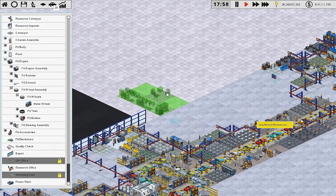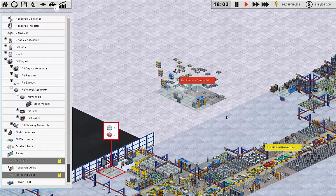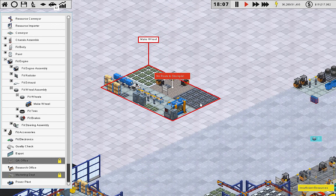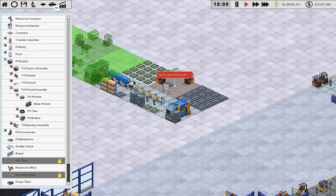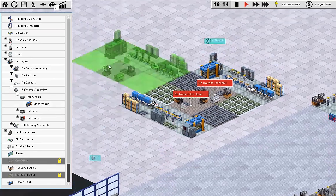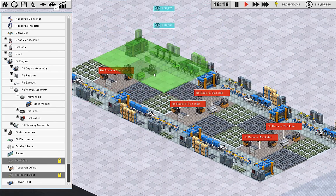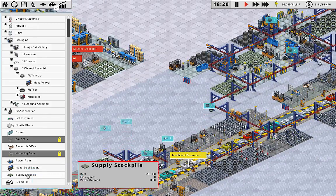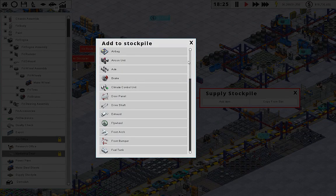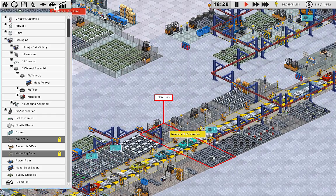I'd like to keep the input separated from the output but I don't think we're going to be able to do it very well — there's the green and the blue. I want six of these. There we go, and then we're going to want a stockpile — slap this baby right in here. This is going to be wheels, because we're using five wheels per car because of the spare wheel.